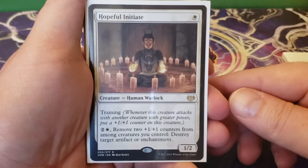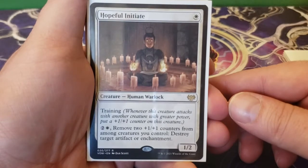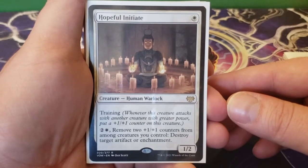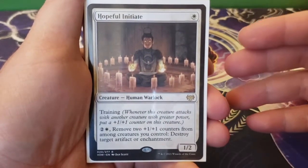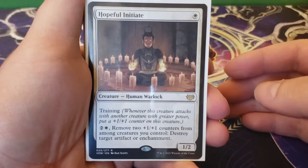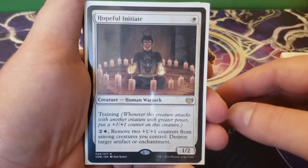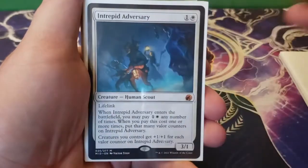Next up we have Hopeful Initiate — one white for a 1/2 with training. Whenever this creature attacks with another creature with greater power, put a plus one, plus one counter on this creature — again with Lazel that will be two. You can also remove two plus one, plus one counters from among creatures you control to destroy target artifact or enchantment. There are going to be enough plus one, plus one counters throughout the field that you can do this without really harming your board state. With the training and mentor abilities on the field, you will likely just recycle those counters anyway. This is really good for enchantment and artifact destruction.